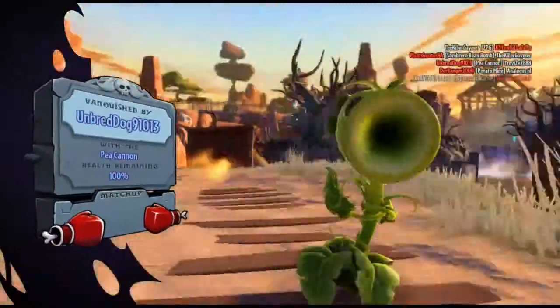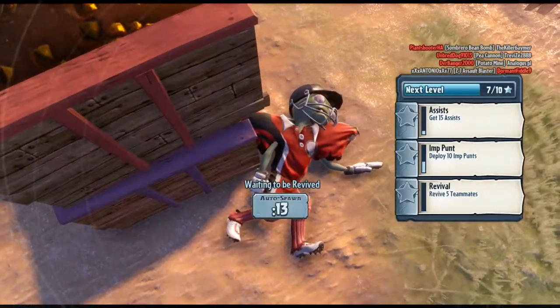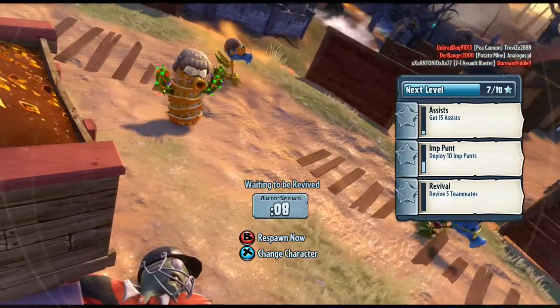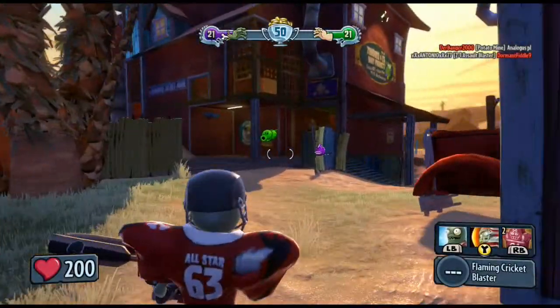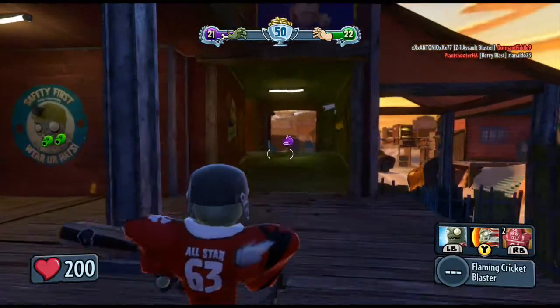One thing worth bearing in mind: while you're reviving someone, as long as you don't move your feet, you can still shoot at people and look around. So if you're standing there reviving and getting shot at, you can turn on the spot and try to shoot back at enemies. It's a little hard to hold down B while doing that, but it is possible — remember that as a tip.